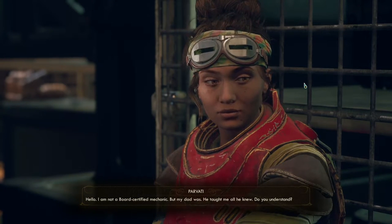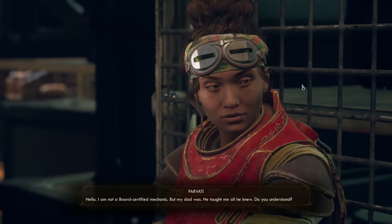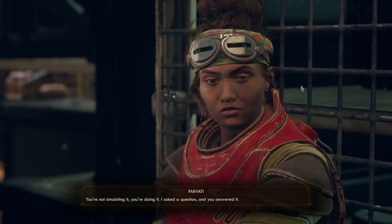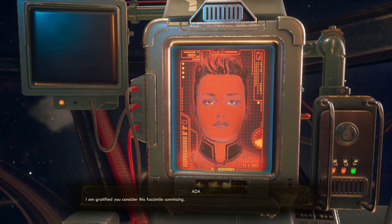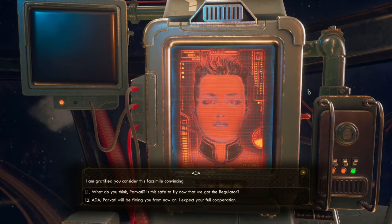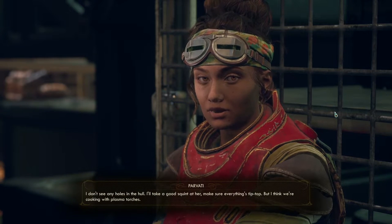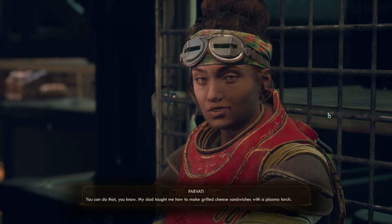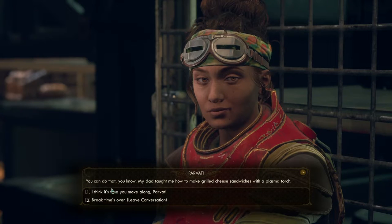Parvati says fly-by-wire is pretty normal, at least from what she's read. She introduces herself to ADA: 'Hello — I am not a board-certified mechanic, but my dad was. He taught me all he knew.' ADA responds: 'Do you understand? Speech recognition is one of the many skills I have been programmed to simulate.' Parvati pushes back: 'You're not simulating it — you're doing it. I asked a question, you answered it.' ADA says: 'I am gratified you consider this facsimile convincing.' I ask Parvati if it's safe to fly now that we have a regulator — she says she'll take a good look to make sure everything's tip-top, but thinks we're cooking with plasma torches.